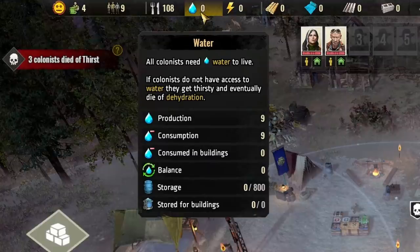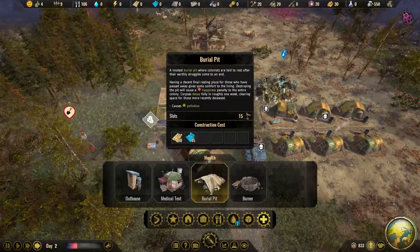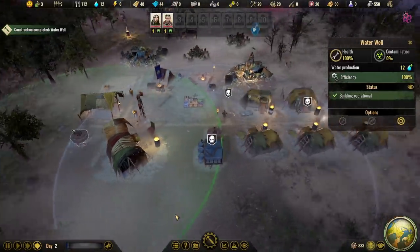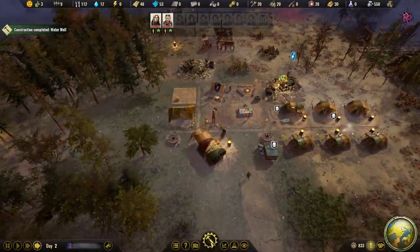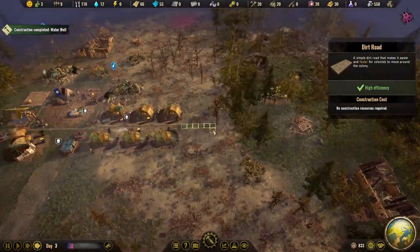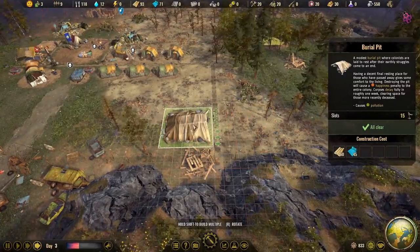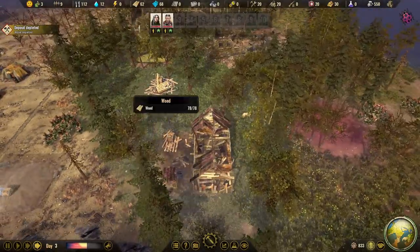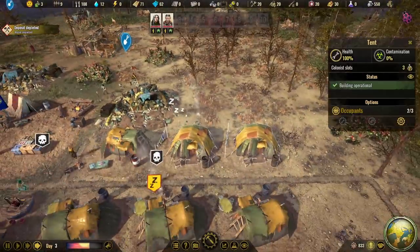The good news is we have no additional water needs, but that means I have to build a burial pit so they don't decay in the middle of my base. Well number two is being created. The building is operational, which is good news. I want to start rebuilding the gate pretty soon, but first let's get that burial pit up and running — we'll move it into a corner we're never going to use.